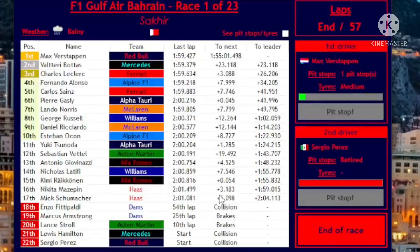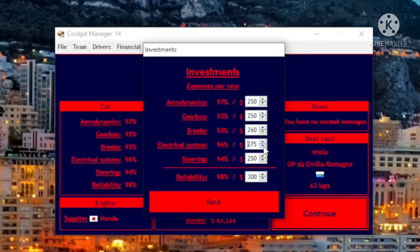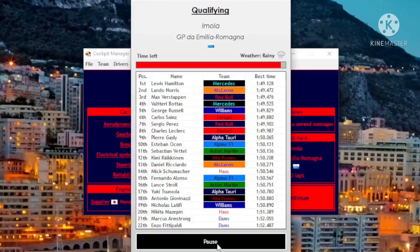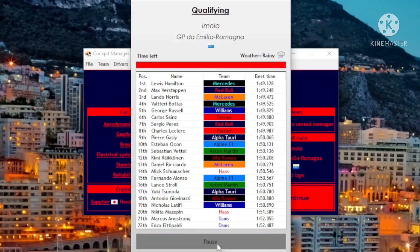Hamilton is out — that's good for us at least, because he's gonna be the main guy giving us headaches this season. I'm gonna cut spending on the car a bit, go down to 250 on everything. The reliability doesn't need to be that high either — we don't need to be spending that much on the car right now. We had a good start, let's keep it going. On to Imola.